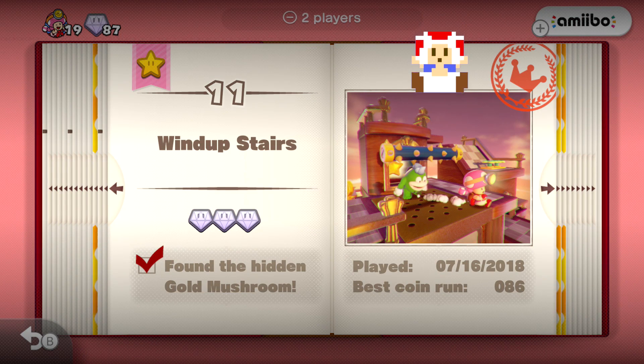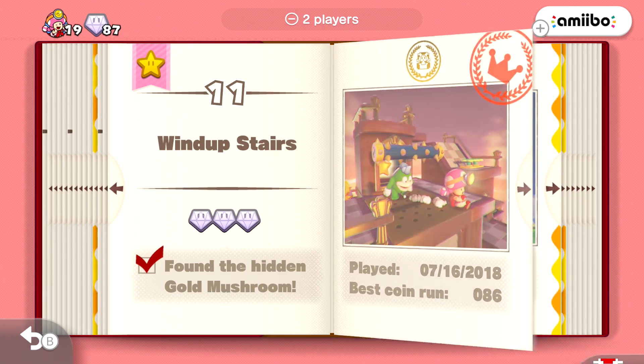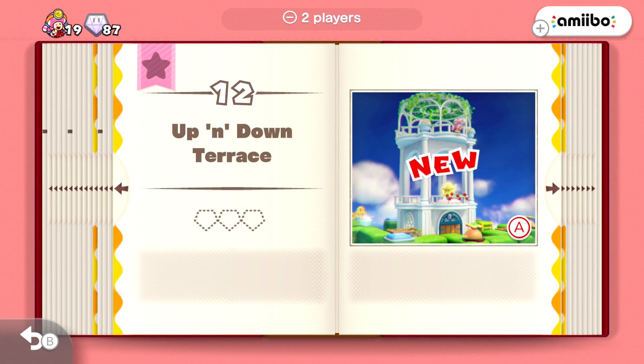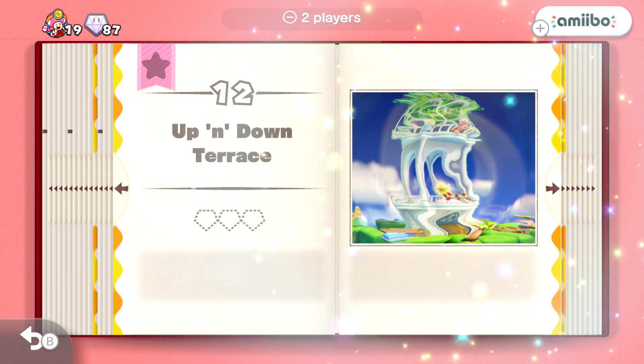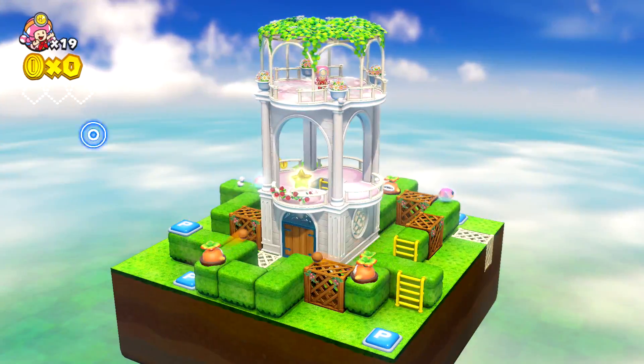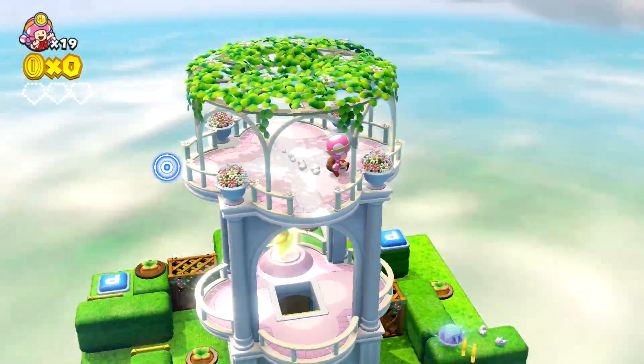So apparently with Pixel Toad, it was actually additional content added later that you could only get through Amiibo. But now you just get it from the beginning, which is pretty cool. Level 12, Up and Down Terrace. This level looks fun — so beautiful and pretty. Reminds me of Mushroom Kingdom in Mario Odyssey. Let's hope it's like that. It's not too much like that, but it looks cool.